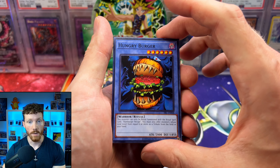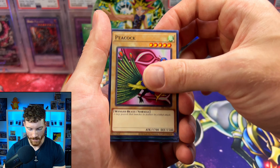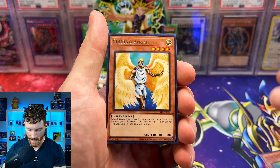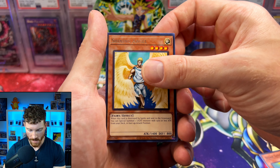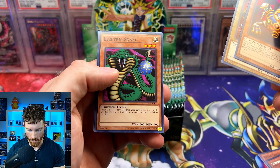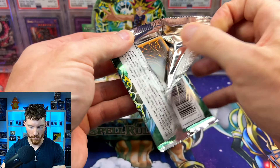For our guy Yugi Boy, let's go — Hungry Burger! I really need to pick up the collector's rare of that one. Peacock, the Hamburger Recipe, Boar Soldier, the Shining Angel — I think this one is still used in maybe goat format. And the Jigen Bakudan, Mechanical Snail, Electric Snake, High Tide Goijin. There are some really cool cards in Spell Ruler.